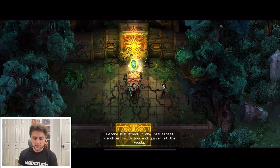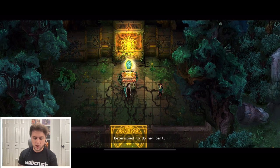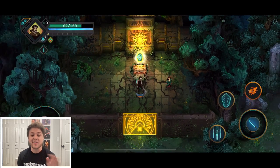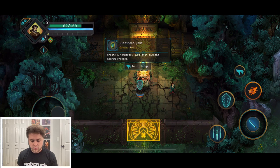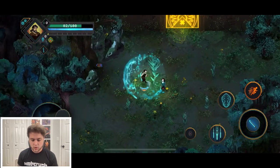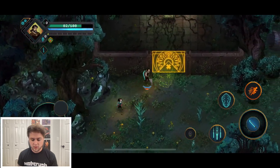The narrator says: 'Remaining calm and collected, the shock of his heart skipping beats was concealed in expert fashion. Before him stood Linda, his eldest daughter, with bow and quiver at the ready.' I'm hoping we get to play as her. I always go with the bow wielder or sorcerer — never the sword guy. Fun fact about me.